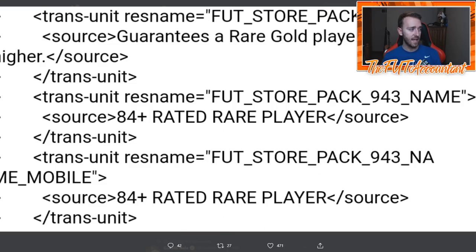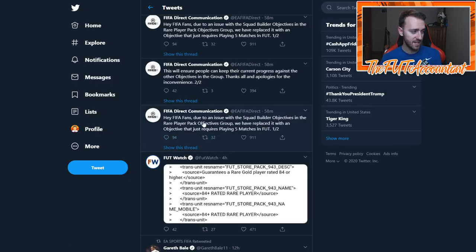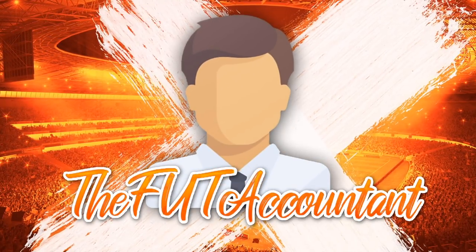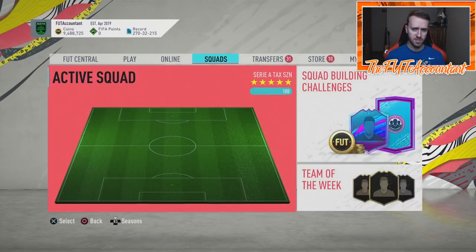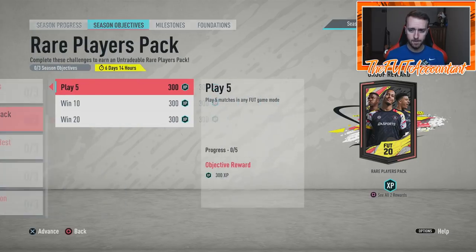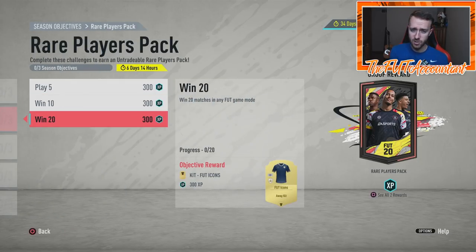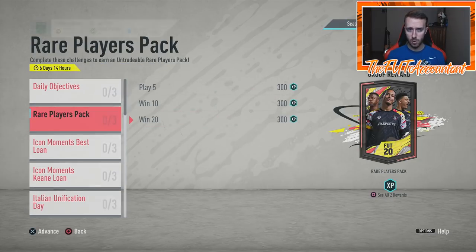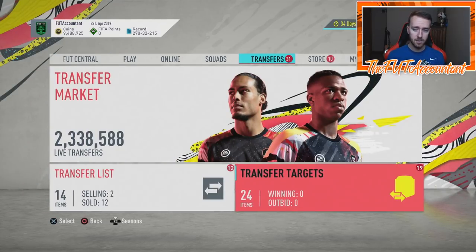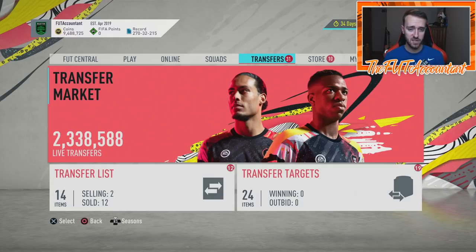EA messed up on some of the objectives. There's a rare player pack objective — you get a 50k pack if you win 20 matches in any FUT game mode within basically a week. So if you play the game at all, if you're grinding icon swaps still, that's a W for you — or if you have more time on your hands because you're at home due to a lockdown or quarantine.